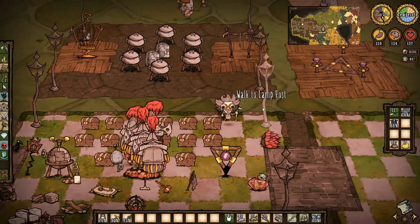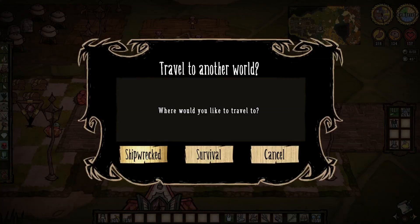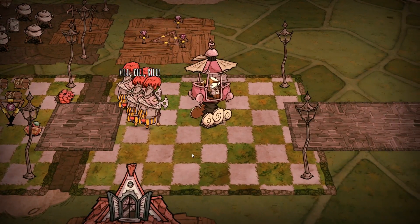I wonder if I could take those guys to Reign of Giants — actually, that's not a bad idea. I'm going to take them because I remember I had hounds coming there, so now it's a perfect time. If they can actually come with me they could help me out. But then I don't know what would happen if their contract were to expire — they'd just stay there forever because they wouldn't follow me back.